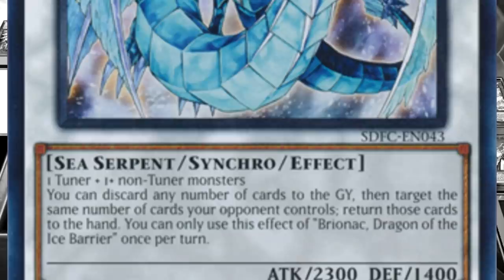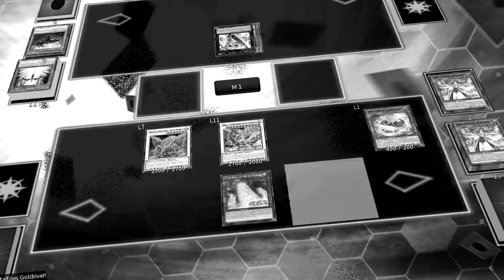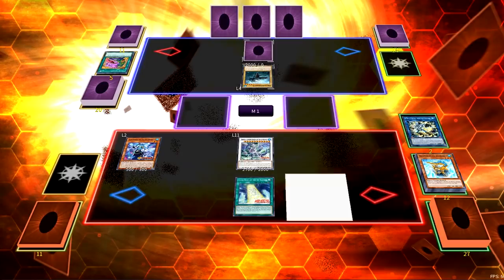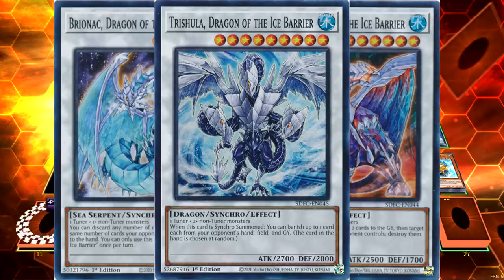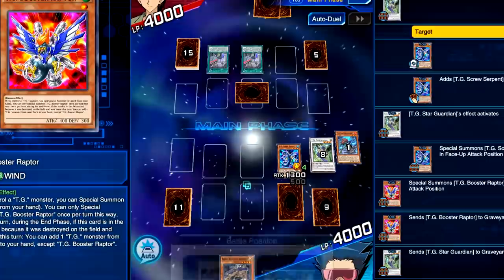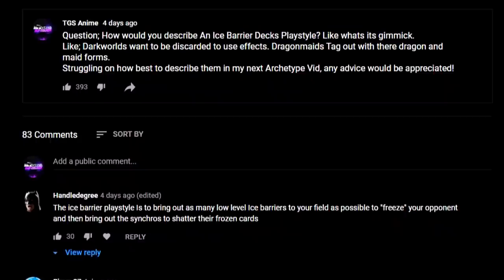However, there is an unfortunate problem tied to these boss monsters, and that is the fact that they all have generic summoning requirements, yet have powerful splashable effects that aren't tied to their own archetype. That also means that even despite the fact Briannac, Gungnir, and Trishula are ace monsters to the Ice Barrier archetype, the irony is they are actually very rarely played within their own archetype, as pretty much every other synchro-based deck can get out these monsters better than their own archetype can. And that's kinda sad.